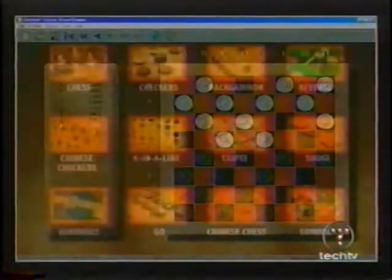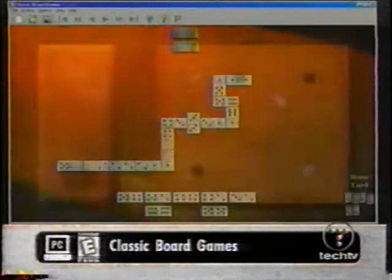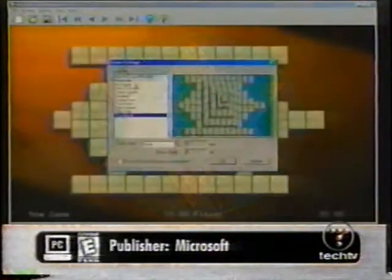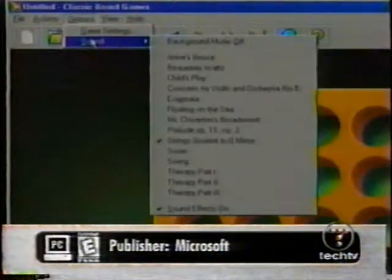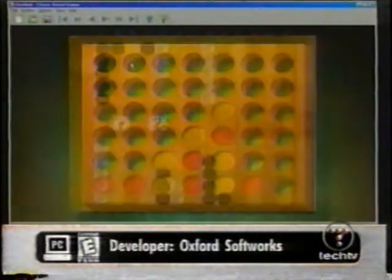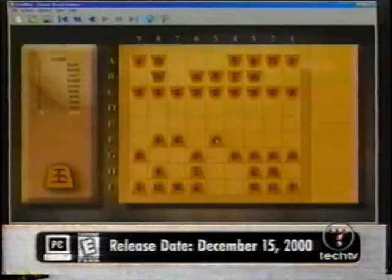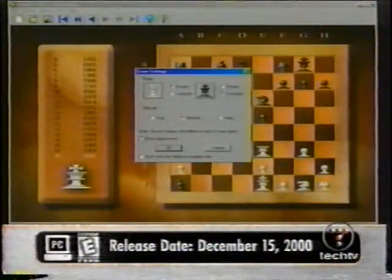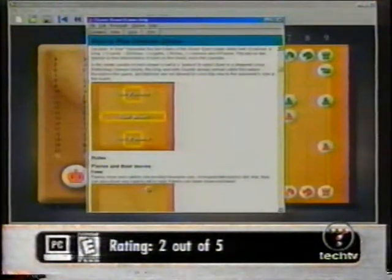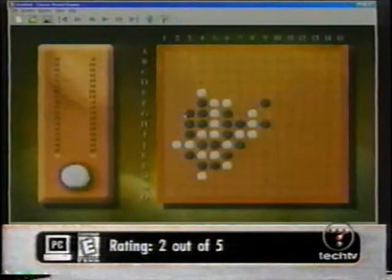Microsoft's Classic Board Games includes 12 games that your mother would recommend. Among them are chess, dominoes, and go. Visually, you'll find 2D representations of the games' counterparts — the graphics do the job with an easy-to-use interface. Music consists of the same 14 songs for each game, and the sound effects are a bare minimum. The game is controlled with your mouse. One great feature is that during most games you have the option to view legal moves. Because the game offers easy-to-understand rules, techniques, and strategies in its help menu, Classic Board Games is a fantastic learning tool for games you may not be familiar with. We give it a 2 out of 5.